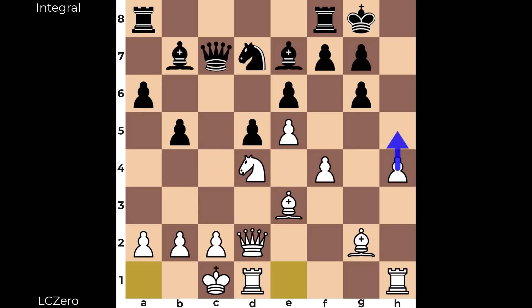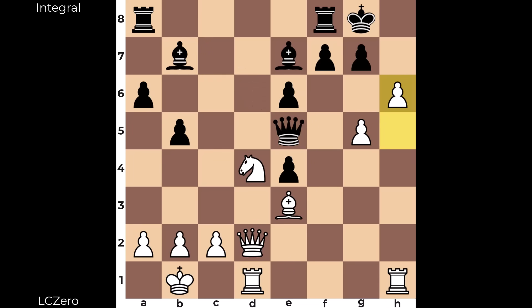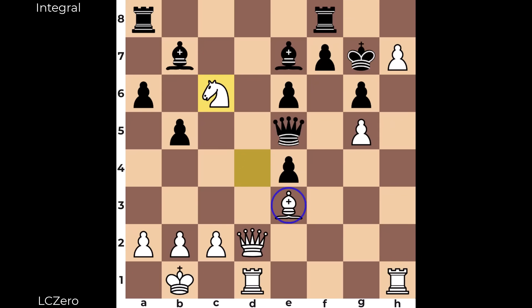Black almost always has to respond to h5 with g5, ensuring the h-file doesn't easily open up. But even in these situations — h5, g5, and a capture — those two pawns on g5 and h5 are very strong. To demonstrate one line: let's say the knight improves a couple times and we see the exchange on e4, then h5, g5 takes, queen takes e5 — these pawns roll. If you want to keep the h-file shut with g6, there's h7, you go to a dark square, and suddenly there are tricks like this follow-up pin.